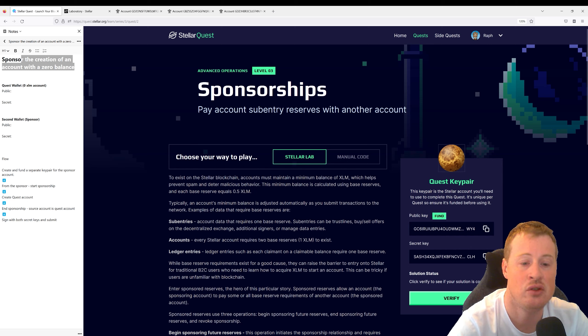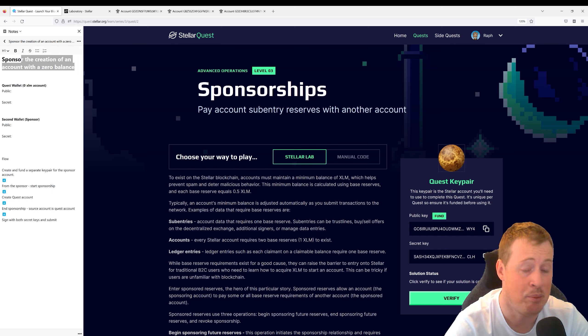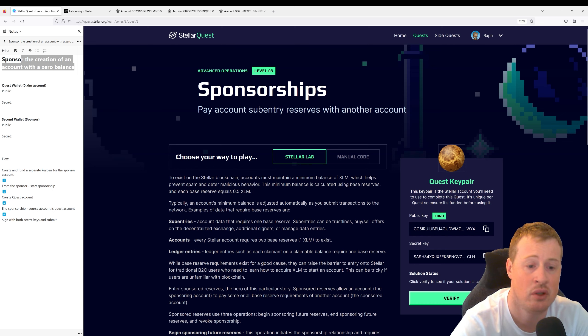On Stellar, you need to lock up some of your XLM — it's called a base reserve — when you do certain actions. Subentries, for example, like trust lines, buy/sell offers, additional signers, these require you to lock up 0.5 XLM. When you create an account, you need to lock up two base reserves, so one XLM. And when you do a ledger entry, like creating a claimant or making a claimable balance, you need to lock up 0.5 XLM.